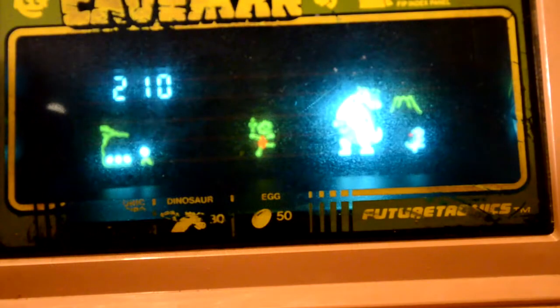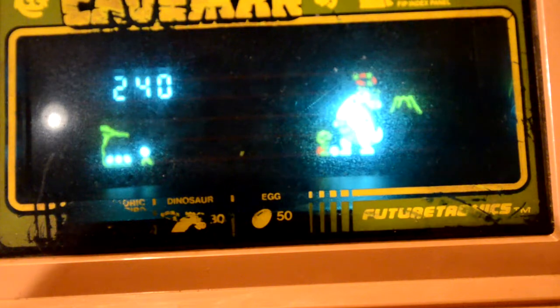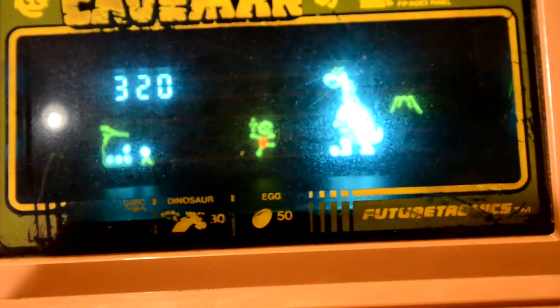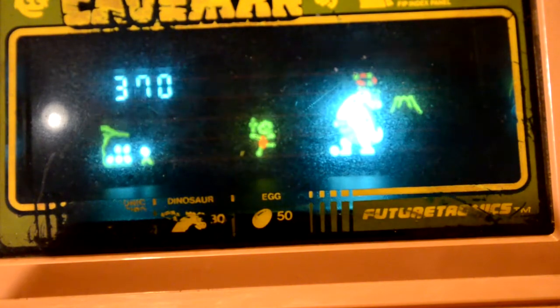If you miss out on the egg it hatches and you lose it. So when it flashes, grab it and get back to the cave. There's only one spot where you can hit the dinosaur - right here - the other spots are for later in the game.